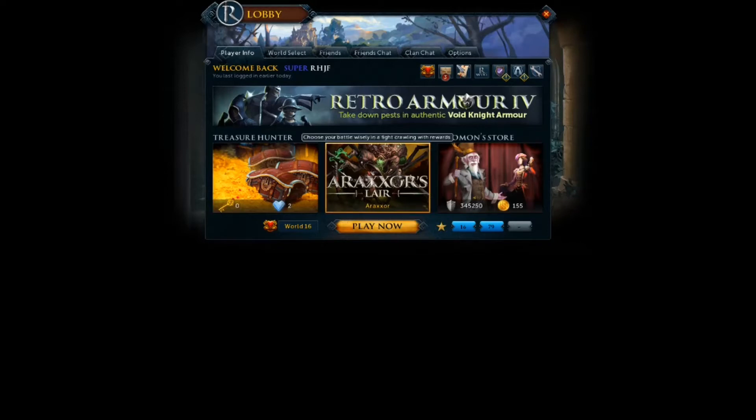Number two is Araxor, the new solo/duo boss that came out two days ago. It looks like a very interesting boss and I can't do it right now, but in the future I'll definitely look into it. The two-handers are very expensive right now, so I'd suggest not buying into them and waiting for prices to drop. Dual wielding and two-handers are basically the same DPS — dual wielding may even be slightly better — yet two-handers are like ten times the price, so hold onto your dual wields.